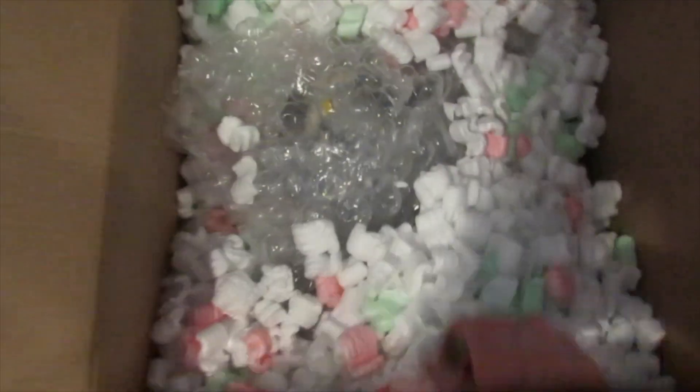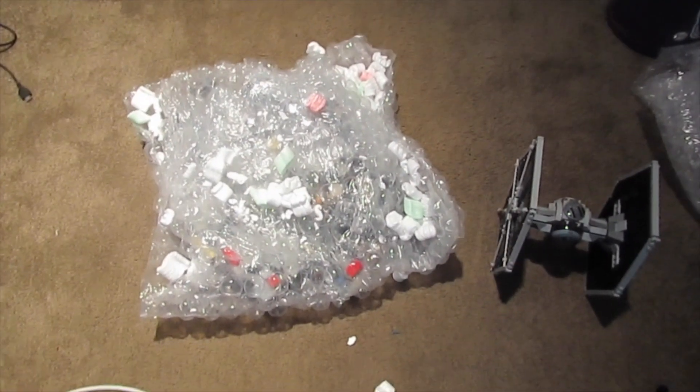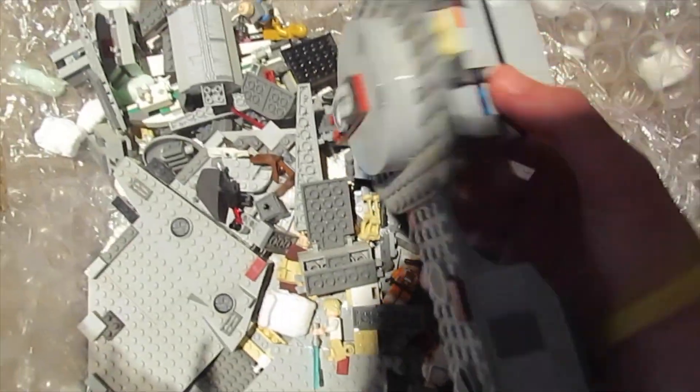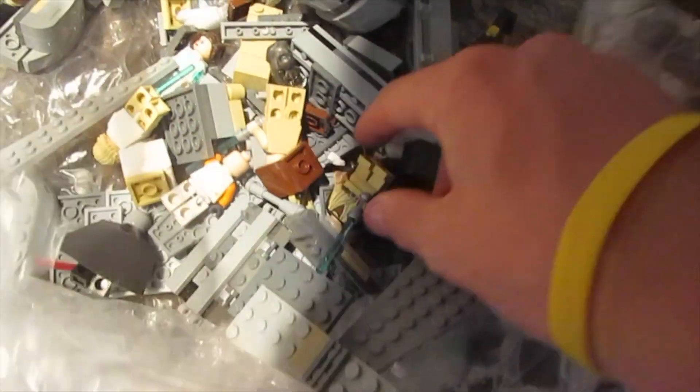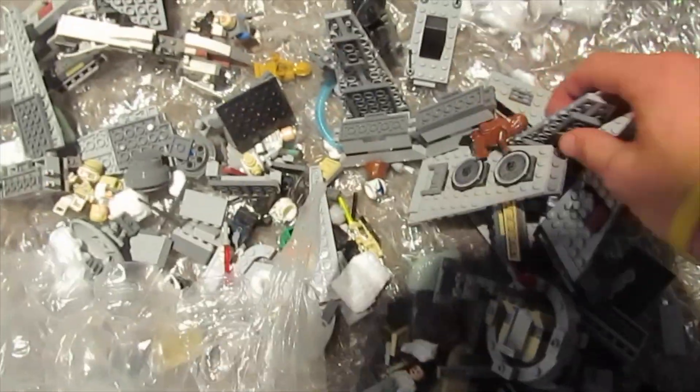We also got the TIE Fighter pilot. So this is the next one and — whoa — it is huge! Oh my goodness, this thing is a monster. What could this be? Besides looking like Alderaan after the Death Star, this happens to be a Millennium Falcon. You can see it did not survive the journey too well — it got wrecked, basically. We also got tons of minifigures and a speeder, and you can see this is the older version — the second newest version of the Millennium Falcon — so it is 100% complete.